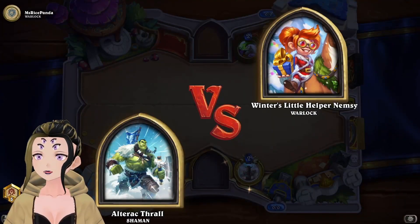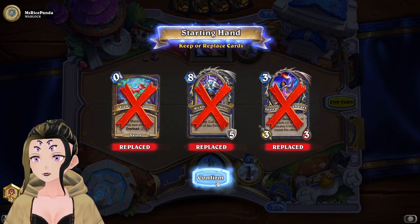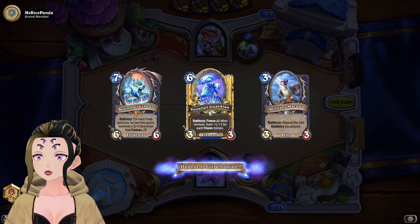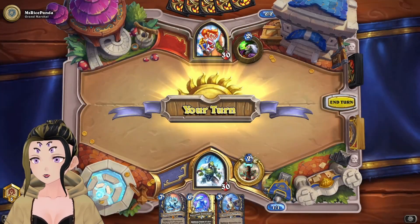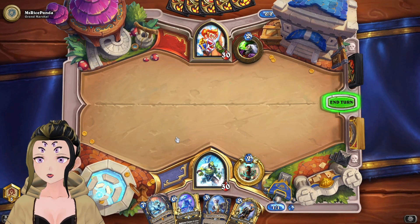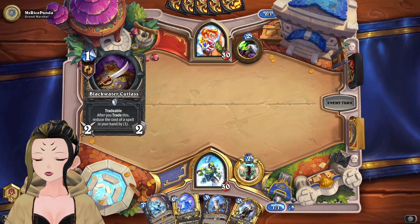Alright, time for a game against Warlock — we're actually going to mulligan away everything. The Instructor might be useful, but I was facing a bunch of Zoo Lock so I assumed all Warlock was going to be Zoo, and the Instructor doesn't actually do anything in that matchup. This hand is actually probably even worse because we don't have a play until turn six, and that top deck makes it even worse. We could put the Macaw down with nothing to copy, but that doesn't sound good — they're actually Rogue.